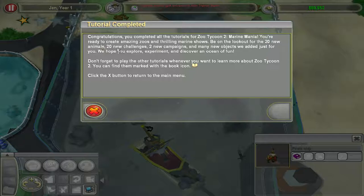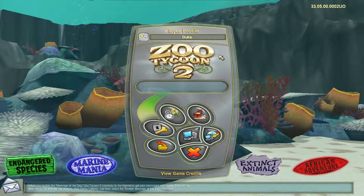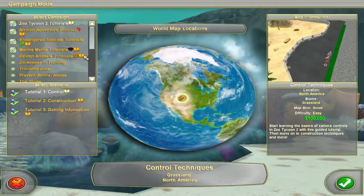I'm actually real glad I did the tutorials now. We're supposed to check out the pirate ship — there we go, we did it. That's all the tutorials in Marine Mania. 20 new animals, 20 new challenges, 2 new campaigns, and many new objects. Well, the most exciting part was clearly the ball physics — who wouldn't like that? We've just got one more to do and then we'll start on the actual campaigns. We've got extinct animals, that's only 3 different campaigns so it should go pretty quick. Until next time, I've been Duke of Hoth, and I'll see you soon.